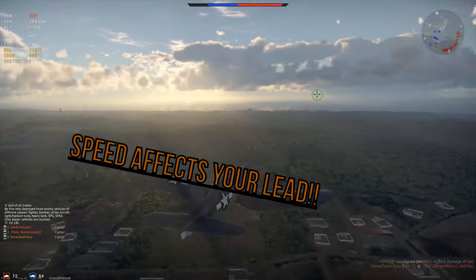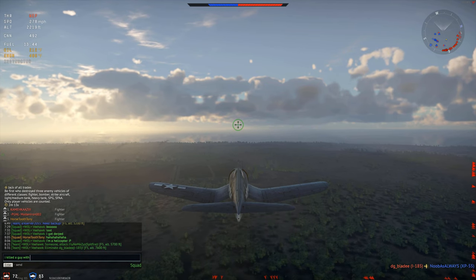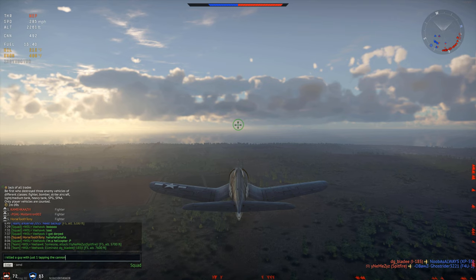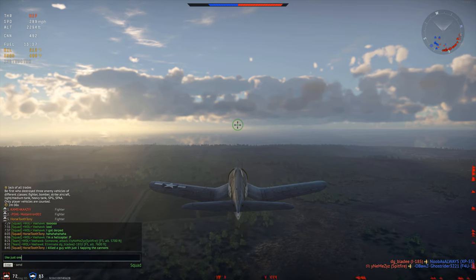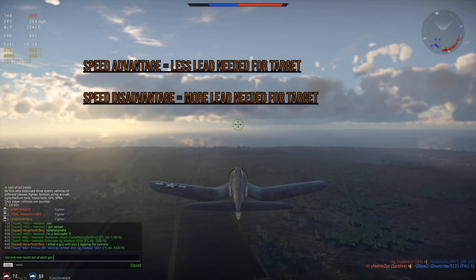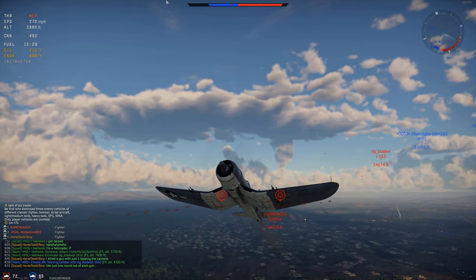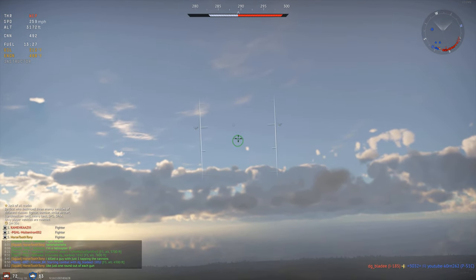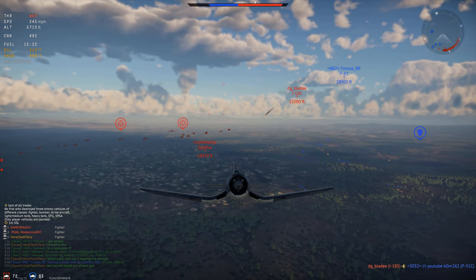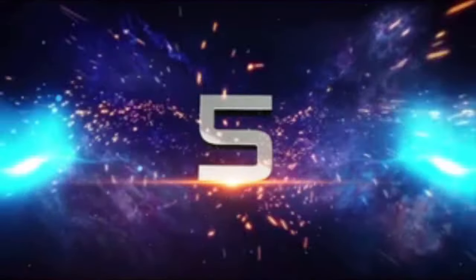Tip number four is understanding how your speed affects your lead. Pretty much understanding energy state — your energy state compared to your enemy's. To put it simply: if you have a speed advantage against your enemy, the greater your speed advantage, the less lead you're going to have to give to land your shots. It also works against you the same way — the slower you're going, the easier it is going to be for him to hit his shots.